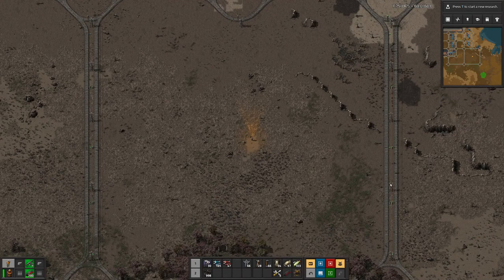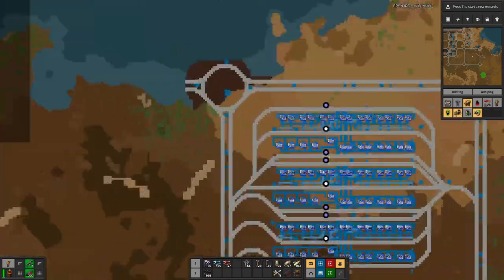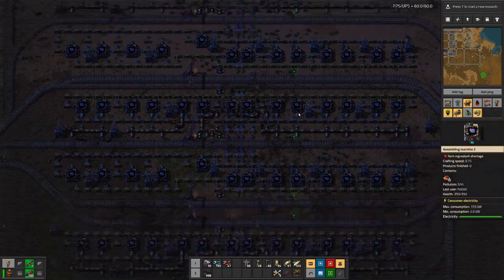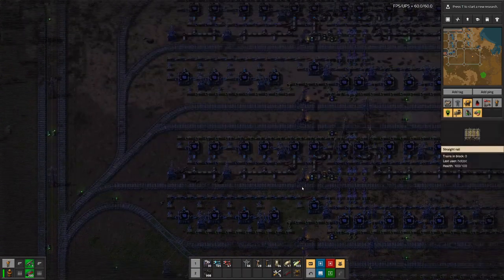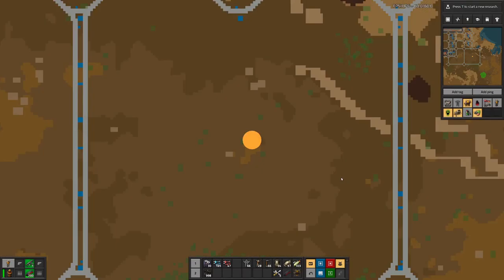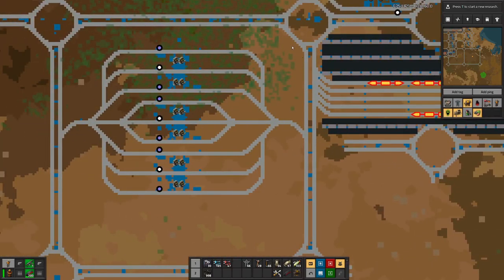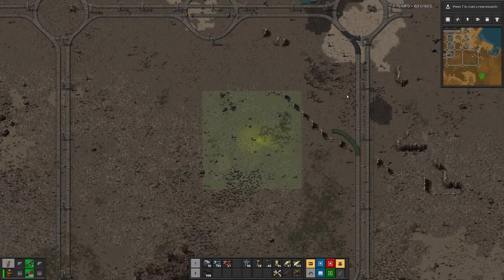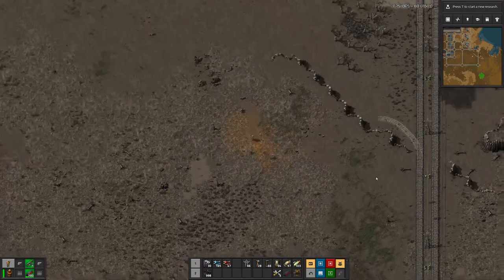Hello boys and girls, my name is Halsasd and welcome back to Beltless Factory, where today I stand in another empty square. Last time we built up this massive factory for blue circuits, and I don't think we had one delivery yet, but the blue circuits were basically the last ingredient we needed here for yellow science.